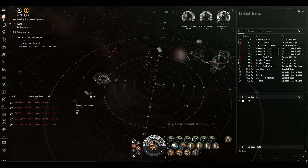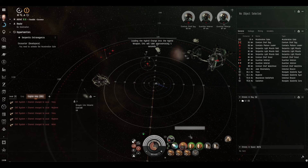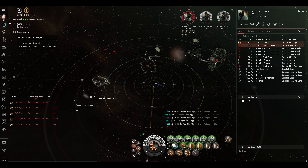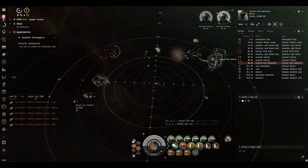Let's reload. Let's group the guns, reload the thorium, and I'm going to change over to the tracking speed script. I'm just going to kill this one cruiser first. The range with that script is now 78. As soon as that guy dies, we'll change over to the optimal range script.